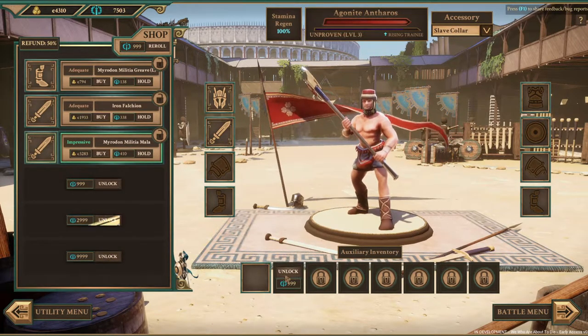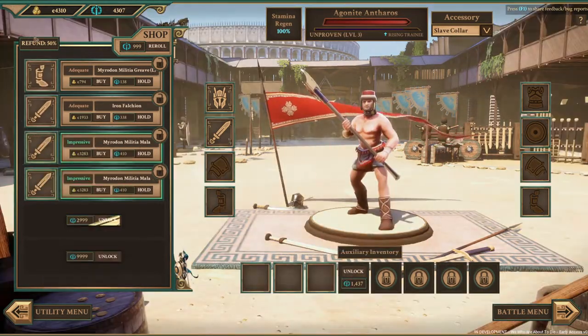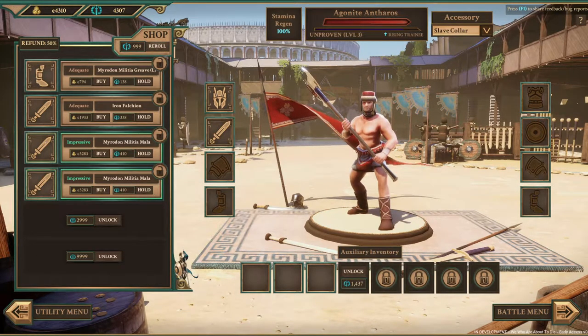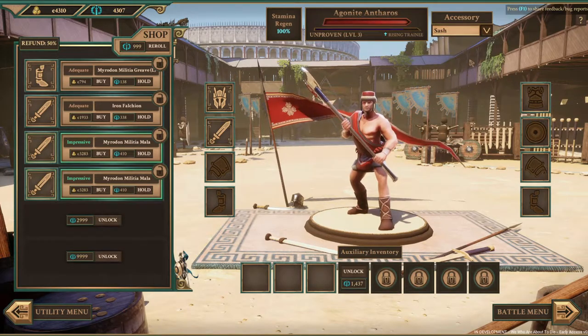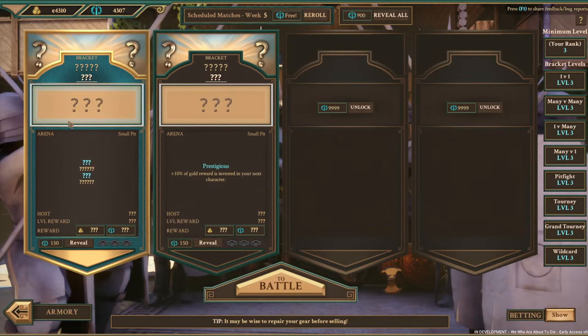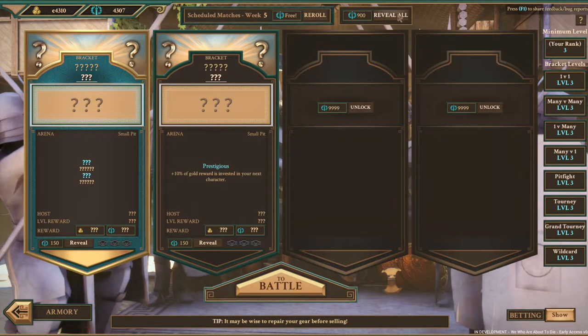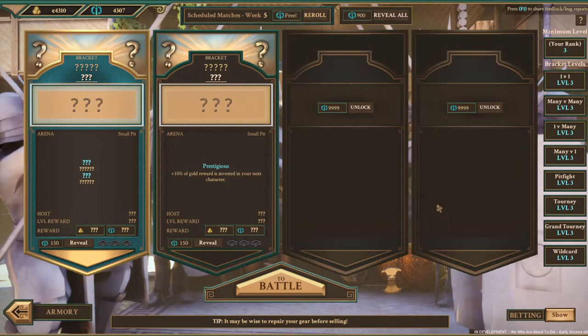You have the ability to unlock additional slots here, unlock additional gear at the shop, re-roll, and change your accessory item — lately I just prefer something like a cloak. Then you can go to the battle menu where you can re-roll the week, reveal all, and it shows you brackets and all the potentials that you could unlock.